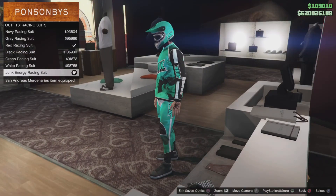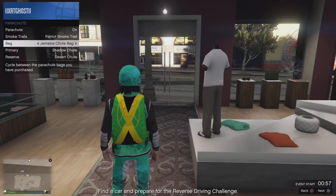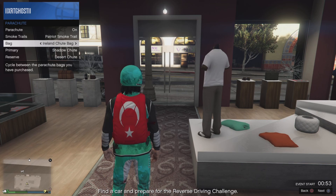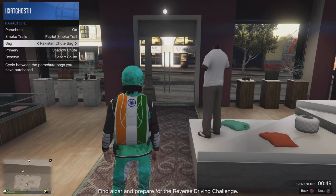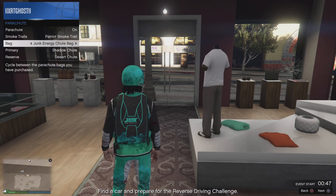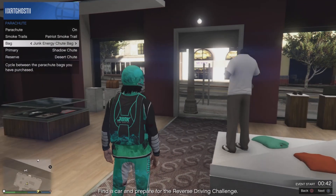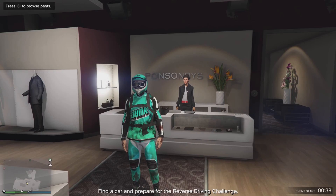In the racing suits section you'll notice the Drunk Energy Racing Suit at the bottom — this is the brand new one. You get the top, the pants, the helmet, and the goggles. You can also match this with the Drunk Energy parachute we unlocked a little while ago from the Drunk Energy time trial. The two together look quite cool, and personally I really like this outfit — there's a lot of detail in it, which is different from Rockstar. Hope you guys enjoy, see you in the next one!